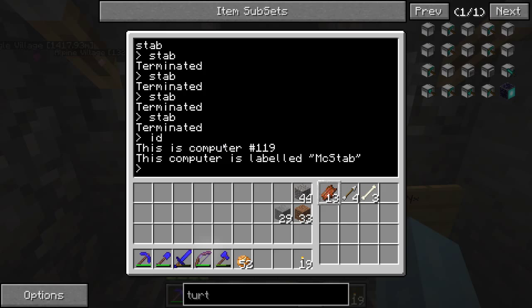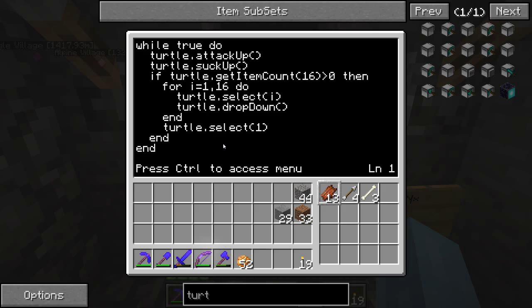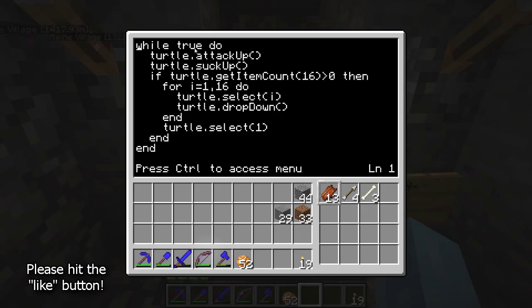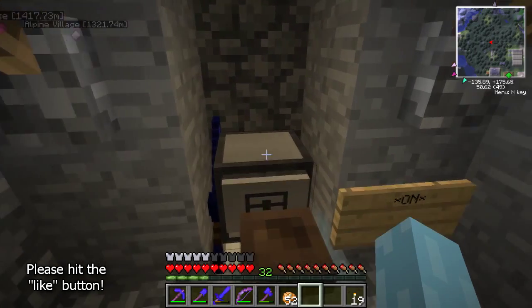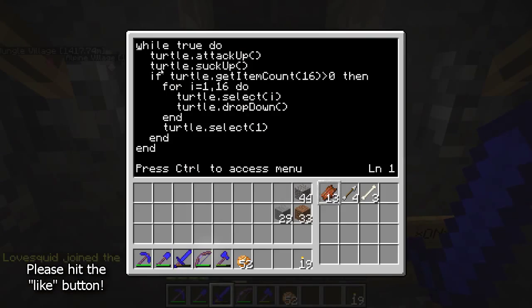I called him GetMcStab, and he has one program in his repertoire which is 'stab'. If we edit stab, we can see this is pretty simple — it's only one page. 'while true do' — the while loop says keep repeating what's inside between here and the end. 'while true do', so while this statement is true, which will be all the time because we've stuck in the value for true, do what's in this loop: 'turtle.attack up', which tells the turtle to attack above it.